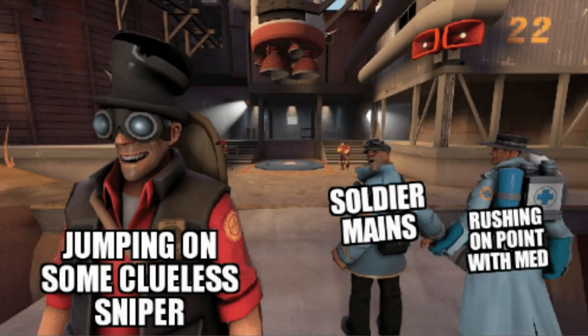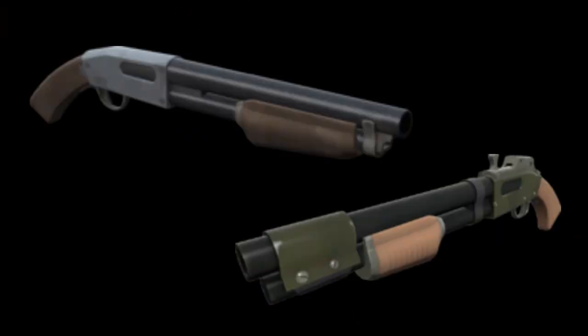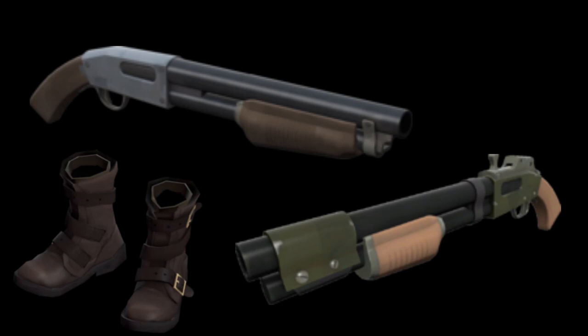Let's just get the obvious one out of the way here. Yes, this thing can be used as a crutch for players going Trollder. After all, Market Gardening targets is a lot easier when you can stay airborne for longer. However, you will need to be mindful of the fact that you move very slowly while parachuting, meaning if you don't have the element of surprise, you're probably just going to get shot down by whoever you were trying to hit. Trollder has far better options overall, such as the shotguns or the Manntreads. Still, if you're set on using the Base Jumper, the Market Gardener is widely considered your best melee option with the Soldier.